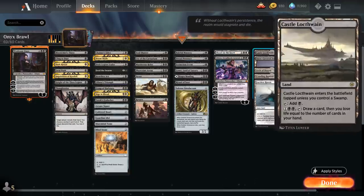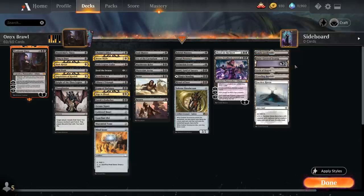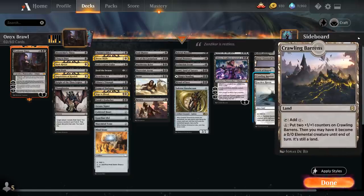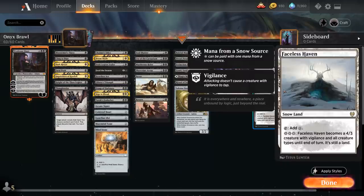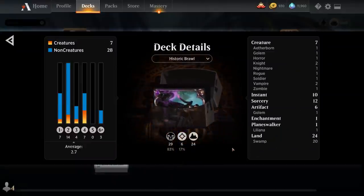The mana base includes Castle Locthwain as a card draw engine, 20 snow-covered swamps, Arch of Orazca as another card draw engine when we reach the city's blessing, Crawling Barrens which can turn into a creature, and Faceless Haven which can become a 4/3 creature with those 20 snow-covered swamps to pressure opposing planeswalkers. That's our deck — let's jump into some games.